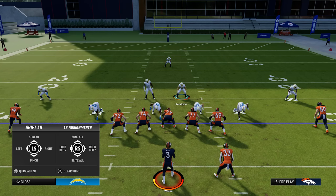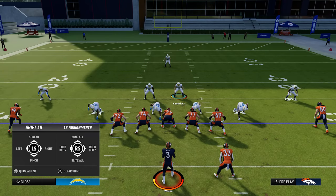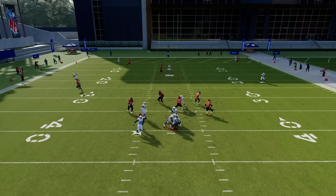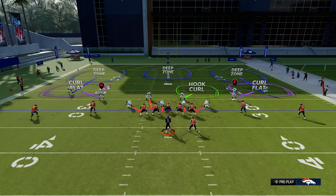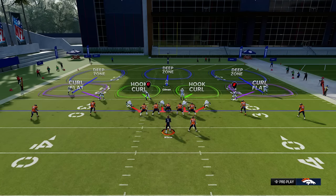On the right joystick when you bring up your linebacker adjustments, you can zone all your linebackers out by pressing up on the right stick — that puts them in hook curls. You can blitz all your linebackers by pressing down on the right stick, so if you want to send an all-out blitz mid-play to get pressure on the QB, you can do that and try to get a sack. You can also blitz just the one on the left or right by going left or right on the right joystick. And if you change your mind, you can quickly zone them back out by going right on the d-pad and up on the right joystick to get them back into those hook curls.